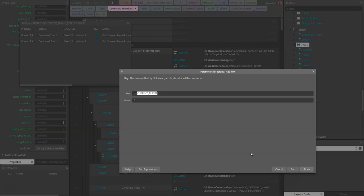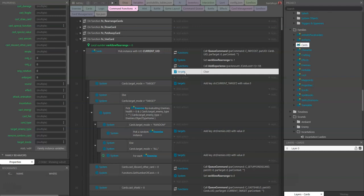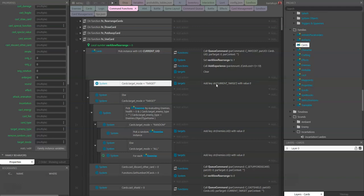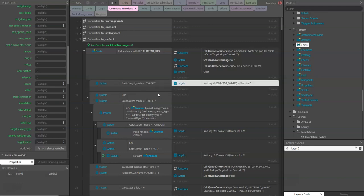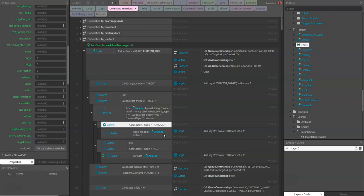So before, we were targeting only the UID stored in 'current target'. Now we've changed that so we have a dictionary which we initially clear. If target mode equals 'target', we target that specific one. If it's not 'target', we target a specific enemy type, and depending on the target mode we can pick a random one or pick all enemies.